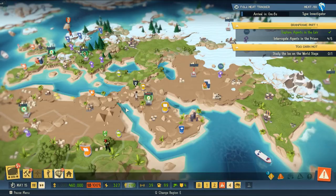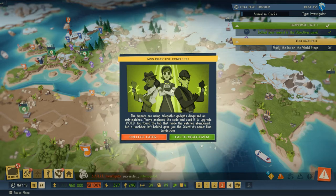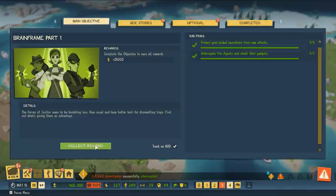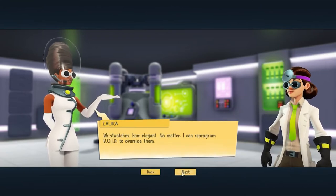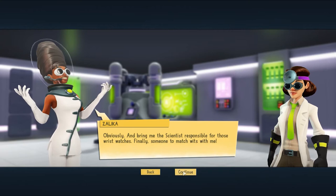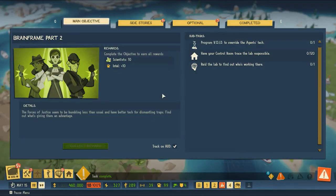The main objective is complete. 'The agents are using telepathic gadgets disguised as wristwatches. You analyzed the code and used it to upgrade Void. You found the lab that made the watches — abandoned — but a lunchbox left behind gave you the scientist's name: Lena Bundstrom.' 'Wristwatch — how elegant. No matter, I can reprogram Void to overwrite them using the microfilm code on punch cards. Bring me the scientist responsible for those wristwatches — finally someone to match wits with me!'